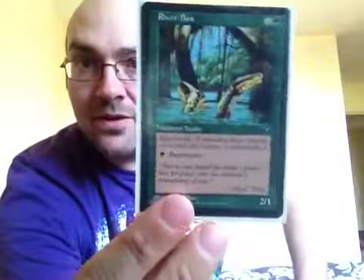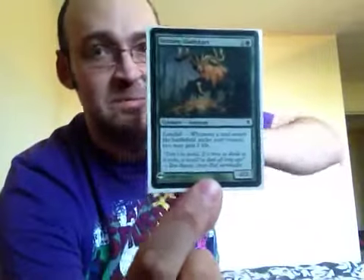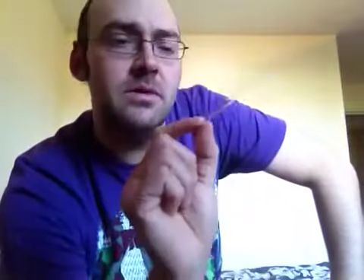River Boa — another regen creature. And Grazing Gladehart — brilliant, Landfall. Wish I had more of these. Basically whenever land comes into the field you gain two life.